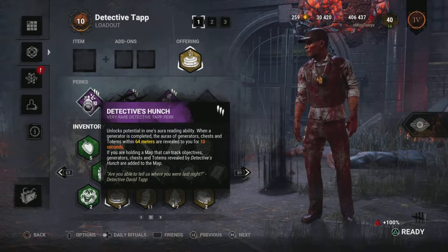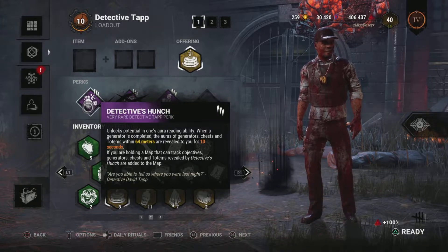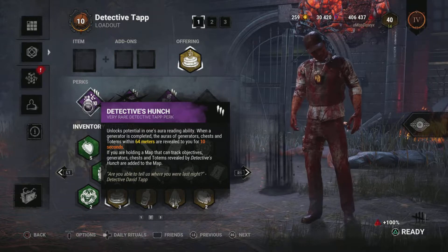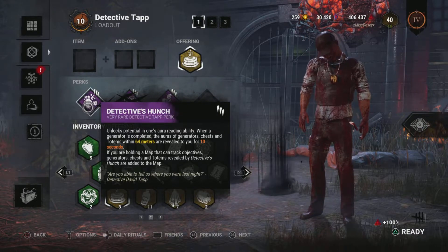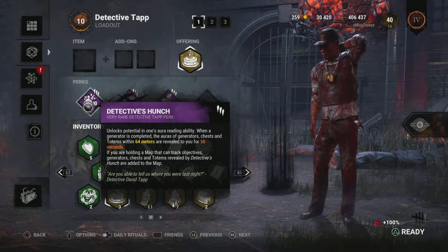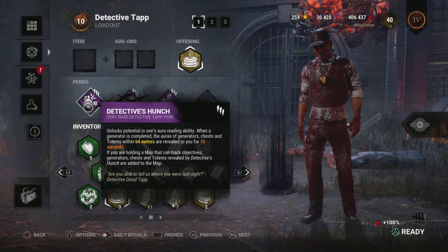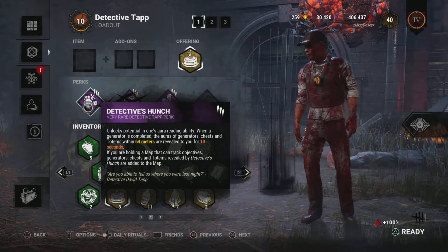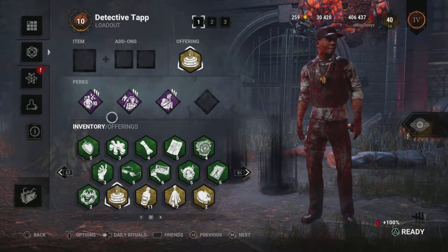When a generator is completed, all auras of generators, chests, and totems within a 64-metre radius are revealed to you for 10 seconds. This is an awesome perk just for awareness — maybe potentially stopping a free gen. If you need a medkit, you get to see where the chests are. If the killer's got totems that are hidden, you can see them. Awesome perk, very underrated. I have run Detective Pouch many times. Very solid perk.